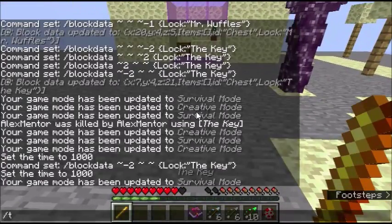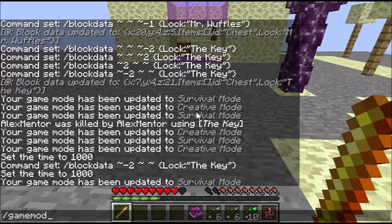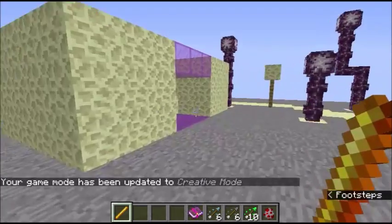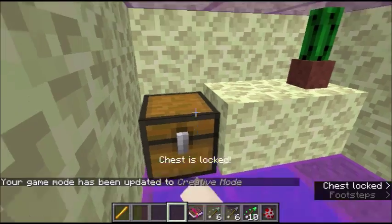So let's see how I did that. Let me get into game mode one. So this is the key that unlocks the chest. If you have anything else in your hand, or even an empty hand, it doesn't work.